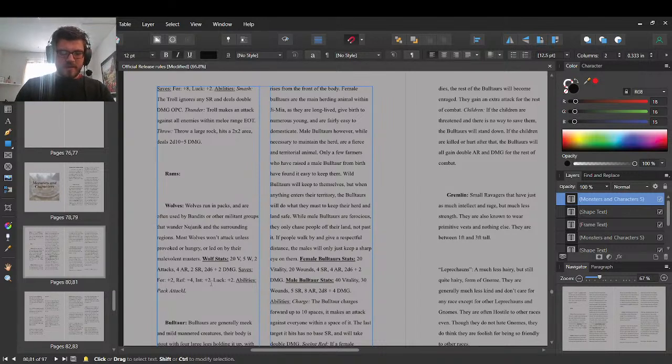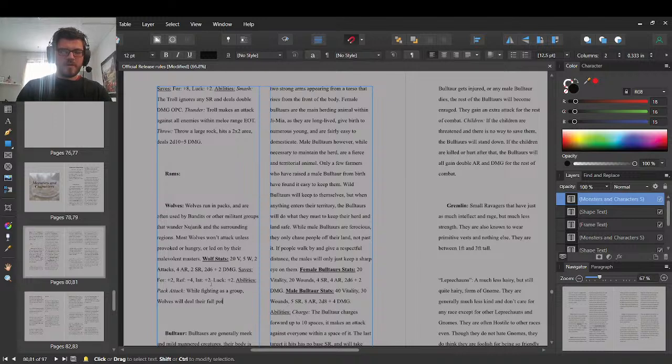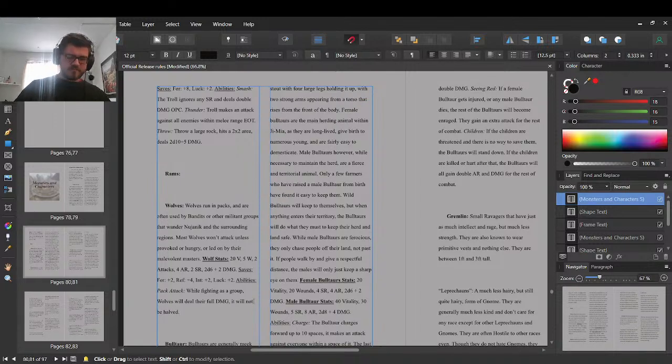The change I'm making with wolves is that while fighting as a group, wolves will deal their full damage — it will not be halved. This makes wolves act differently than other encounters and deal more damage than typical group enemies.